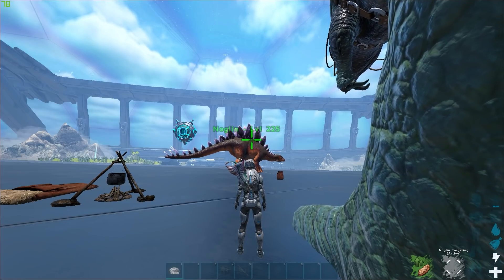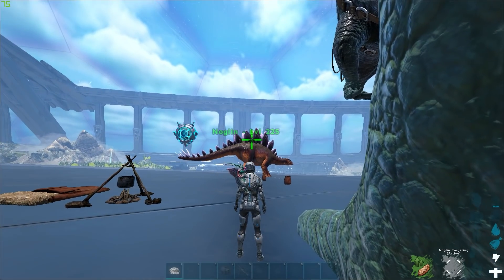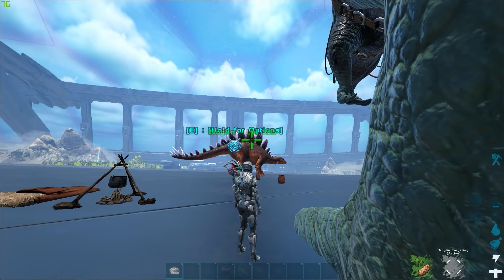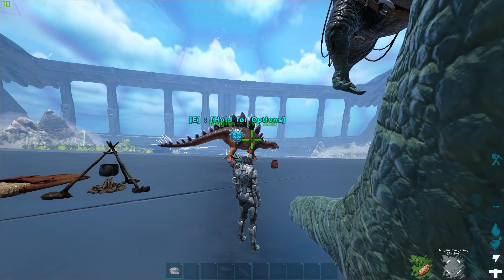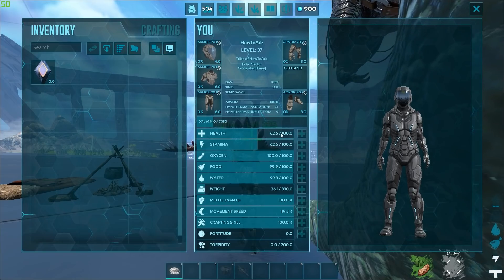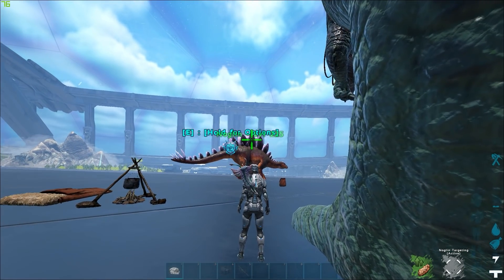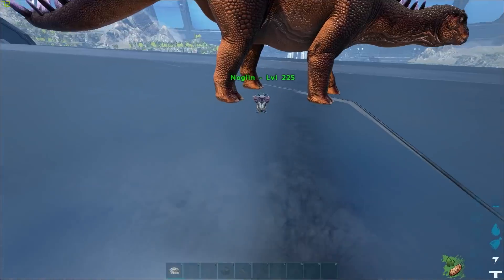What you want to do is throw the Noglin so it controls the Stego, and at the same time instantly mount the Giga. The way you know you succeeded is if your survivor is on top of the Giga after you control the Stego. Double press F to throw your Noglin, then instantly mount the Giga.